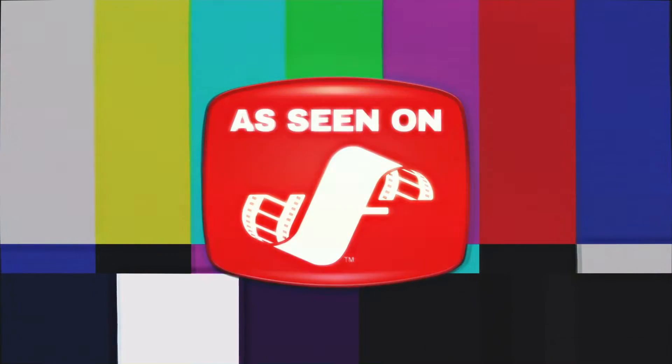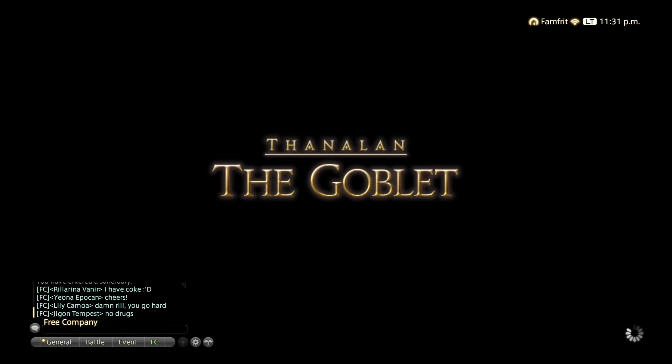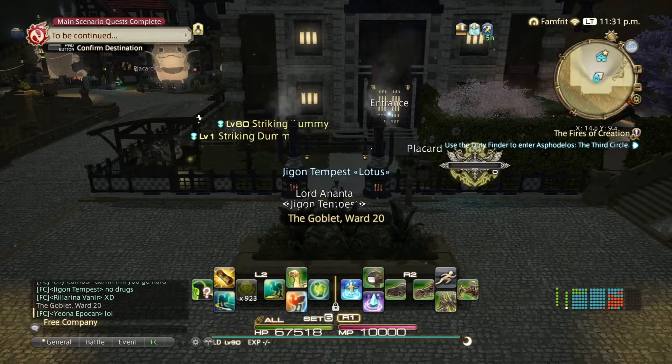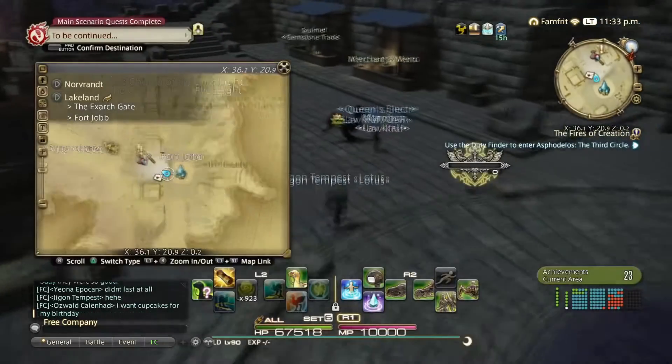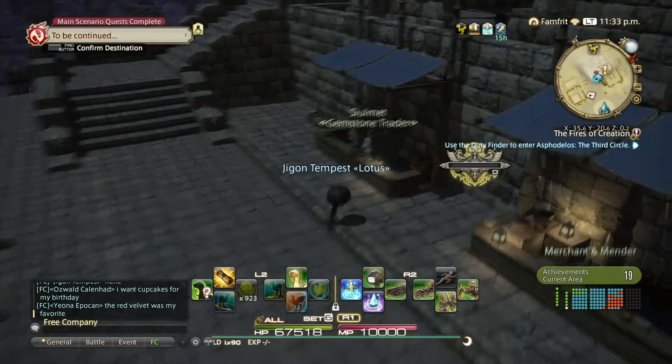Welcome back to the Final Fantasy Life with your boy Jaigon. This is a quick overview of shared fates — keep it short and simple. All you gotta do is do a few fates in the zones. It'll unlock the gem trader, and the higher you are the more things they have.